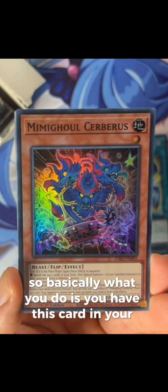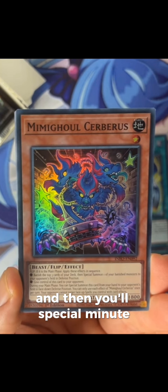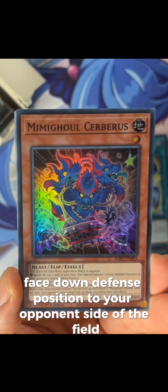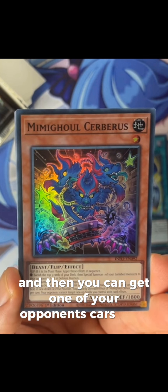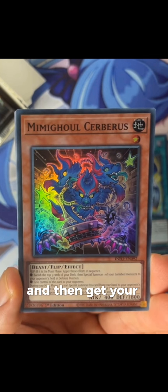Basically what you do is you have this card in your hand and then you special summon it to face-down defense position on your opponent's side of the field. When it is flipped, it will banish three cards from the top of your opponent's deck, then you can special summon one of your opponent's banished cards, and then get your Mimigool Cerberus back to your field. So basically it's two cards for the price of one, but flip effects are very slow, so we'll see how the other cards help.